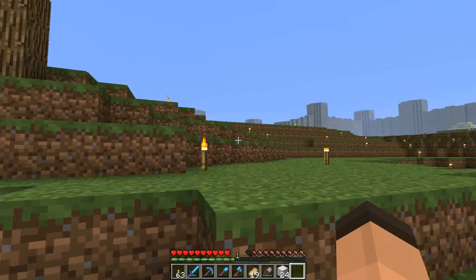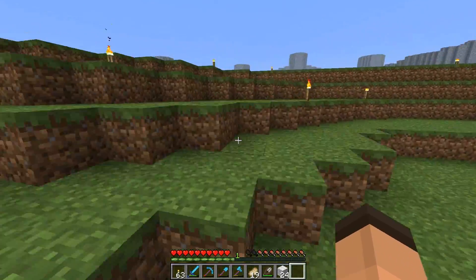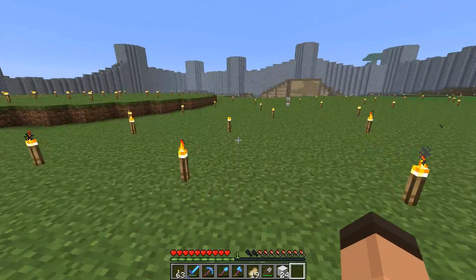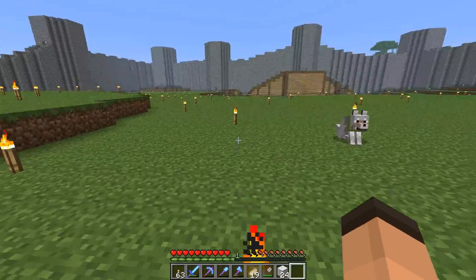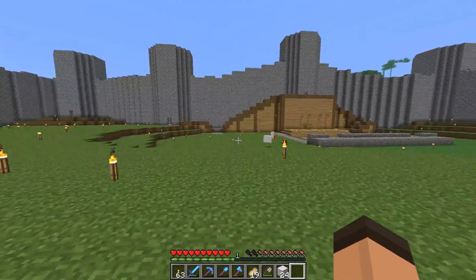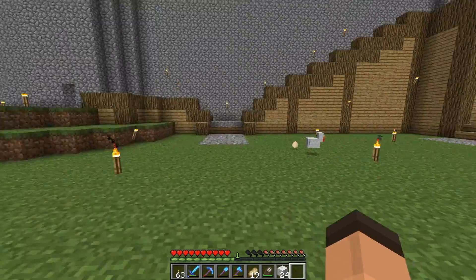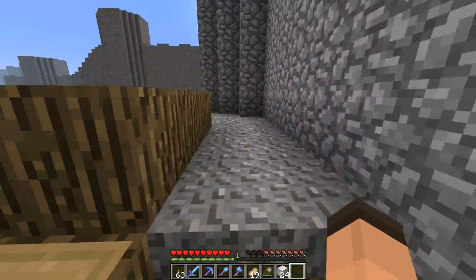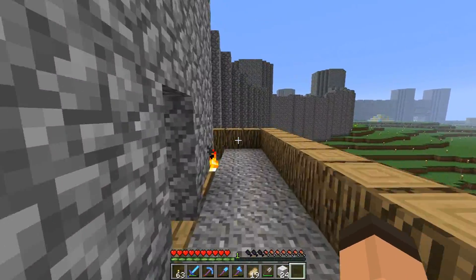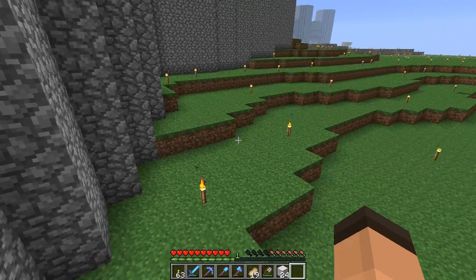I've actually gotten rid of the villager trading system and went around and killed all my villagers, because I want to get them legitimately now. I know how to make a villager farm so I want to do that and keep the world fully legit — that was the only thing that wasn't legit. I also put this little extra bit here; you can run up and around, and I added half-slabs so it's easier to run up them. They look kind of cool as well.